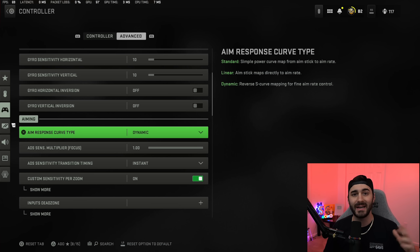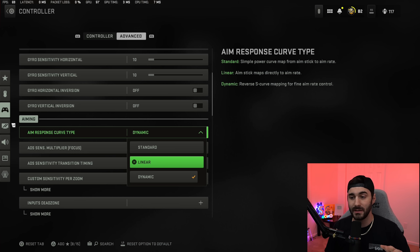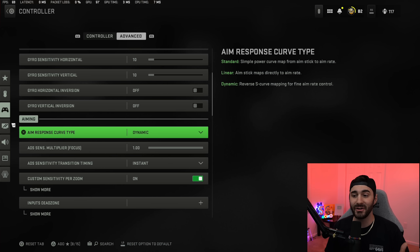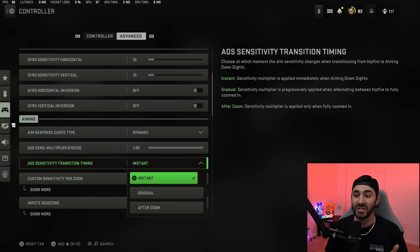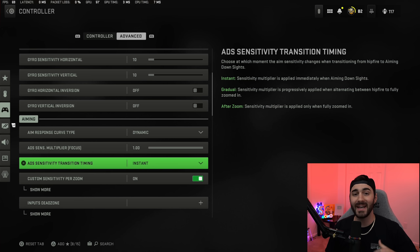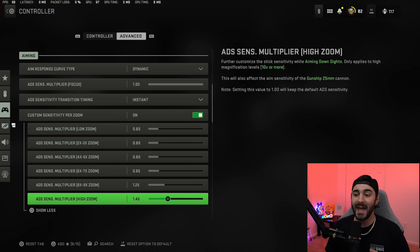For aim response curve I'm playing on dynamic. I play on a lower sens, so dynamic allows you to spin around a little bit faster and also fine-tune your aim. I recommend dynamic — I would not recommend linear as it's kind of crazy to play on. Stay between standard and dynamic. ADS sensitivity multiplier while in focus I have at 1. ADS sensitivity transition timing you want at instant — the faster the better.